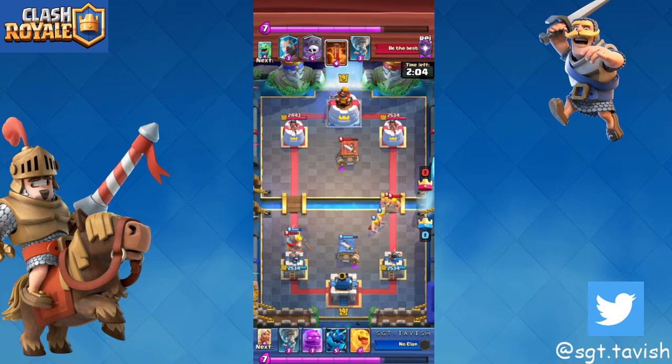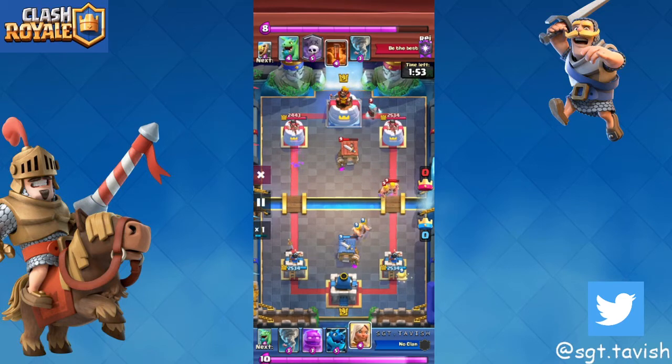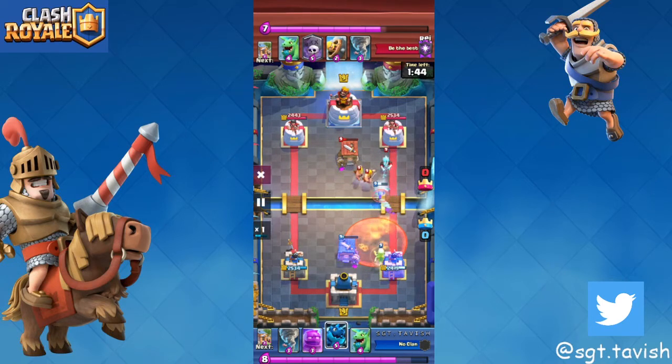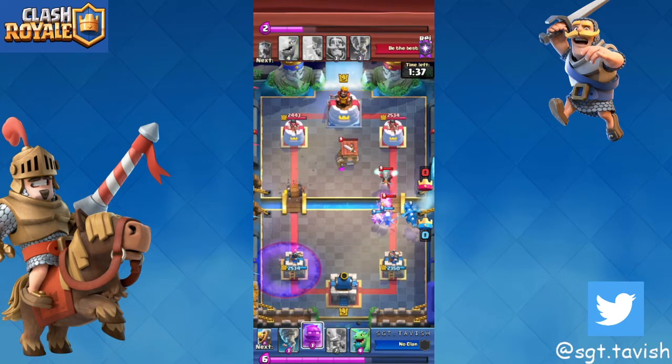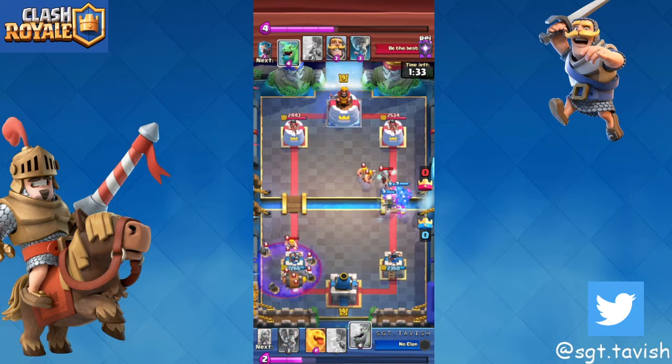He has to play a little bit higher x-bow to get rid of the barb hut, and you can play a baby dragon down the center to start chipping away the x-bow. The way you want to beat graveyard is to always defend his graveyard with a battle healer and baby dragon, use e-dragon on his troops, and if you see your dragons are getting low, use the heal spirit.